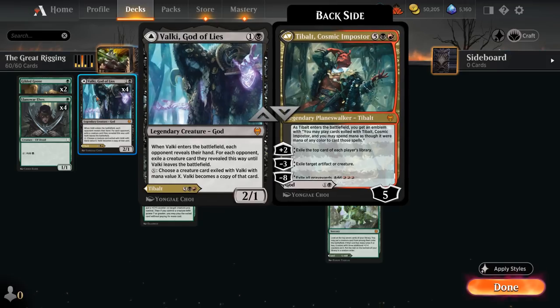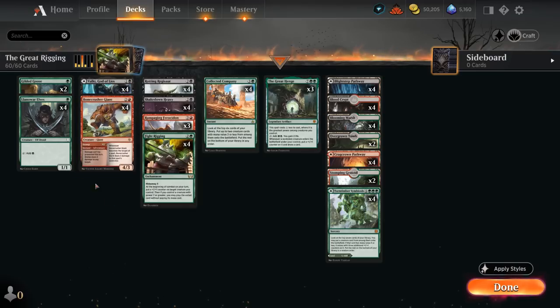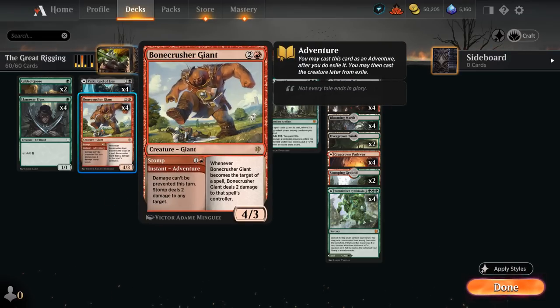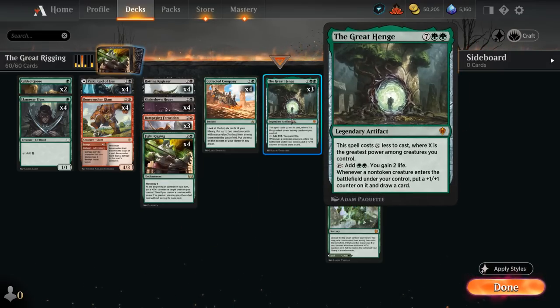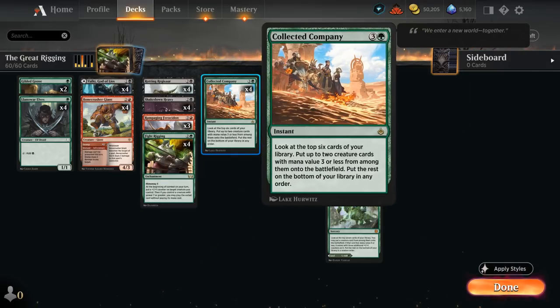We already mentioned Valki — we can sometimes play it on turn two, but more often we're hoping to get Tibalt at seven mana. Sometimes we don't have much going on early and it can still disrupt the opponent. We also have Bonecrusher Giant, which deals two damage to any target with Stomp, and is a relatively large creature that can eventually reach seven power to enable Fight Rigging. It can also discount The Great Henge, and we're happy to hit it with Collected Company.